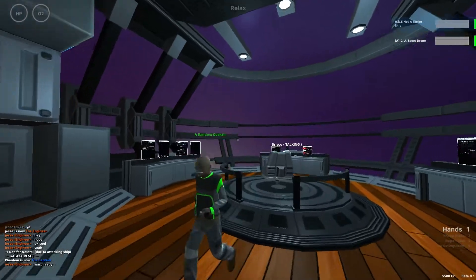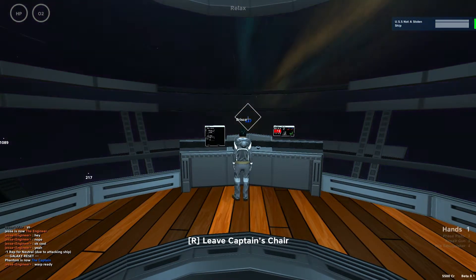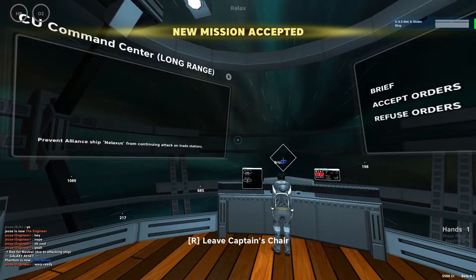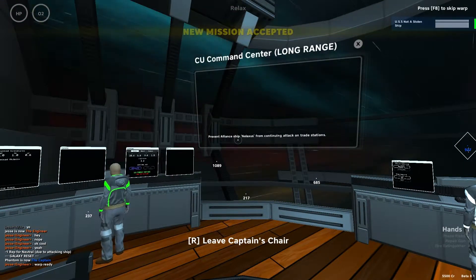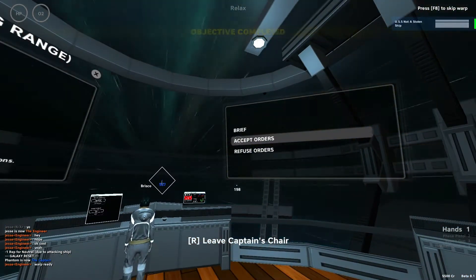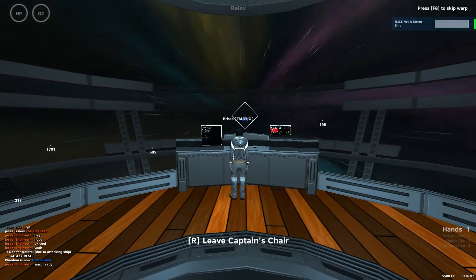We're lined up, Captain. We're just slow to place it in the bottle. Alright, initiate warp. Wee! Engineer, feel free to initiate warp as soon as we are lined up. We got a mission. Well, we're going to try to attack a ship again and not get blown up. Let's see how that goes. Okay, I'm ready. Round two.